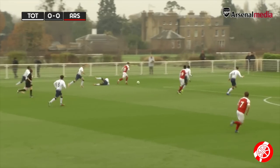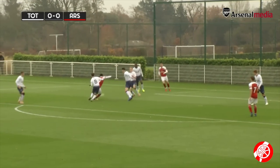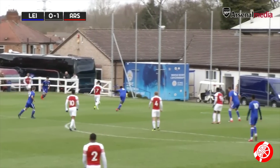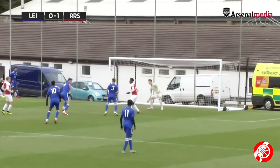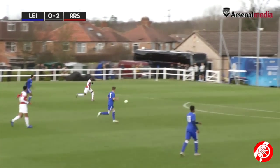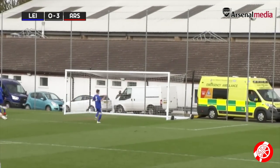Greenwood does well, does really well — gets away from three Spurs players. Balogun to pull it back, surrounded by white shirts but manages to find the net. Ball into the 15-yard area into Greenwood — forward in red, he gets his cross in and it's Smith on the shot. The layoff from Greenwood and this is Balogun — his chance to shine and he takes it.